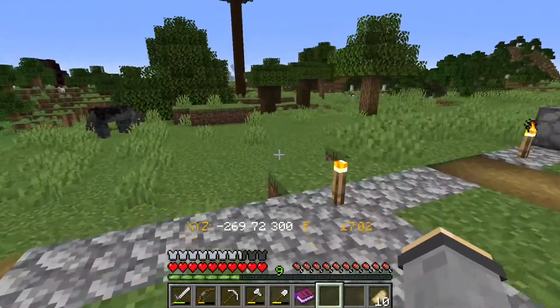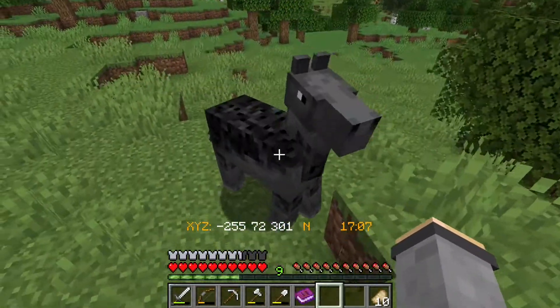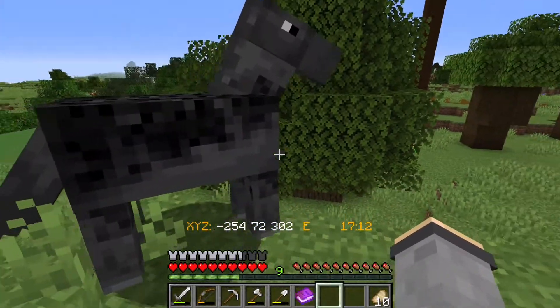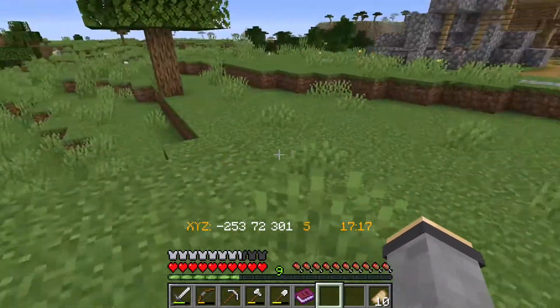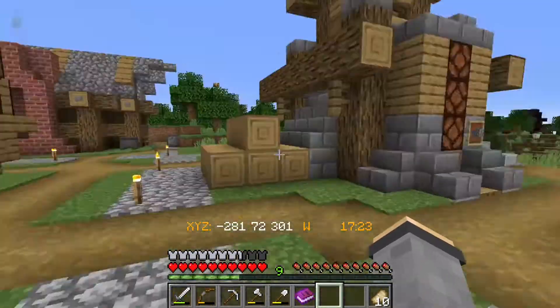The plan for today — I think this horse is really pretty and I really want this horse, but I don't have a saddle. I don't have leads either, and I haven't found a swamp so I can't get slime to make leads. Ah, the challenges of early game Minecraft.